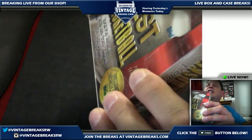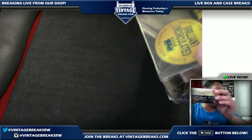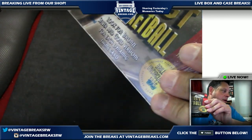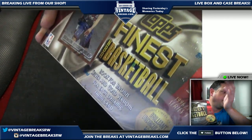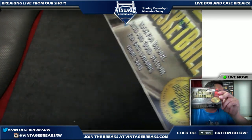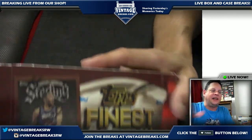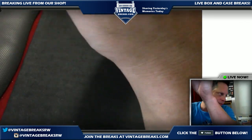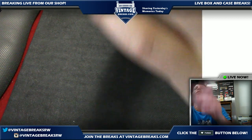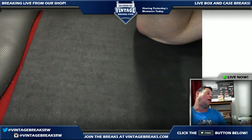We've got 1996 Topps Finest basketball. Possible Kobe Bryant rookie, Allen Iverson — both hall of famers. They have these very cool things called refractors; if you're not familiar, back in the day that was all the rage. PSA 10s or BGS 10 Black Labels all go for big money. Ray Allen too — how did we forget him? He's a Celtic, although the Celtics now feud with him.